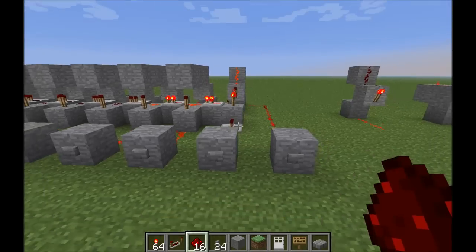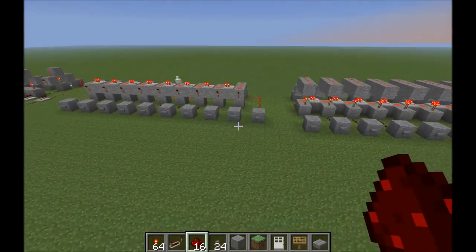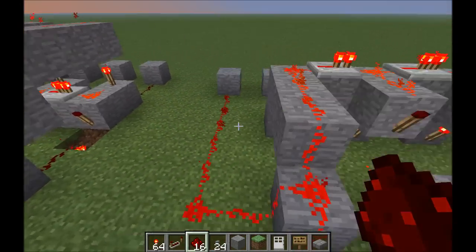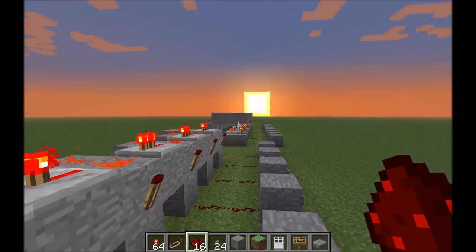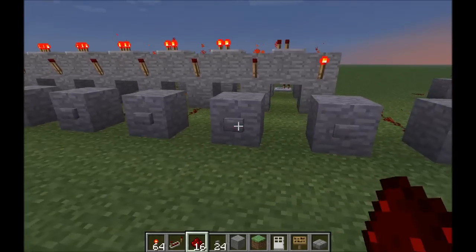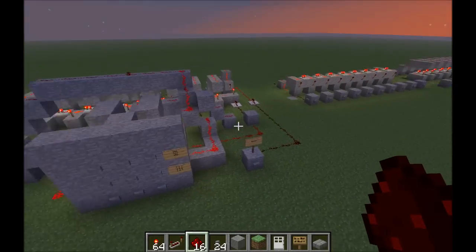There's also the reset switch. This is a better version of that — it works just like that but it's more compact. In here I've dug around a little bit, two blocks high or down. This is more compact — I don't need to dig here, and it's one block lower than that, so it's much more compact. And this has the same thing: if you push this wrong it will turn off.